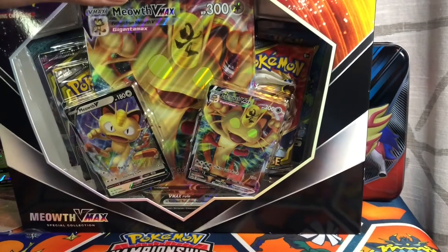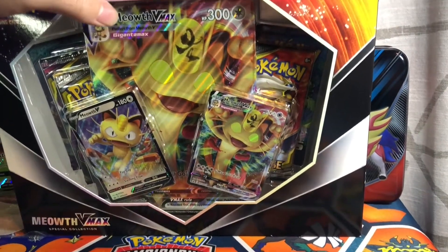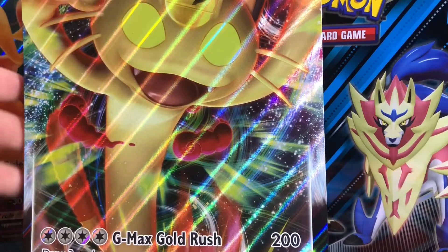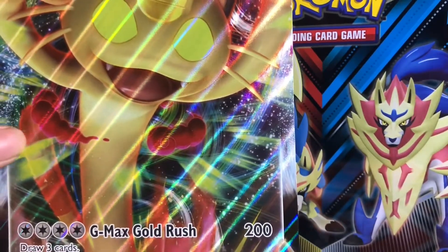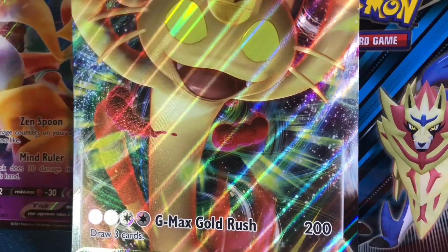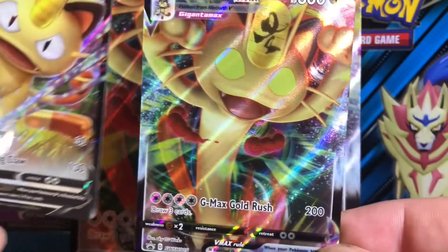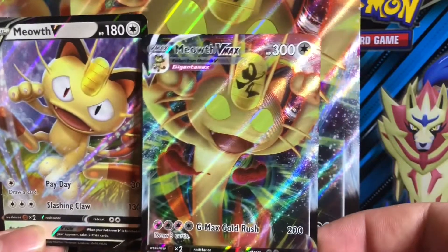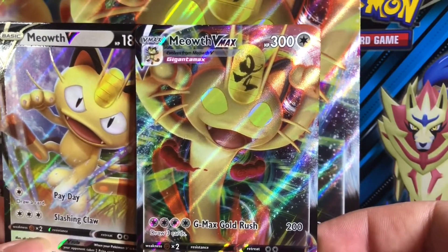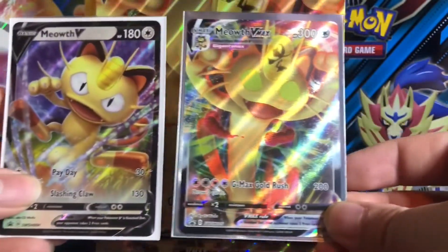So I'm going to open up this box and then I'll show you the cards and the packs that we got. So first, we got the VMAX card right here. Look how beautiful that looks — even the texture is better than the Alakazam one. That's the VMAX. And then we got these two right here: the Meowth V and the Meowth VMAX. So now they're both sleeved up.